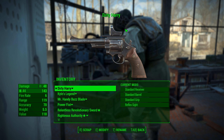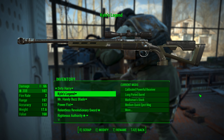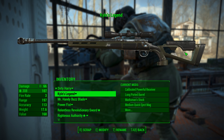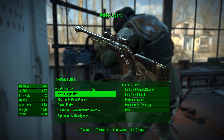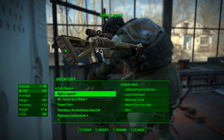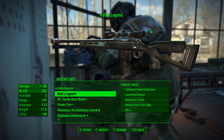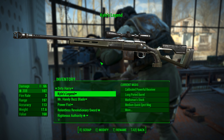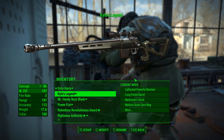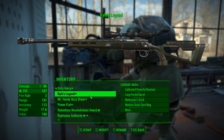I like to name my weapons. This .44 revolver is Dirty Harry. I've got Kyle's Legend, which is an almost maxed-out sniper rifle, in reference to famed Navy SEAL sniper Chris Kyle of American Sniper fame. Pretty sick — large scope, muzzle brake, medium quick-eject magazine, and powerful receiver. This is great for taking down feral ghouls when you're outside of town.